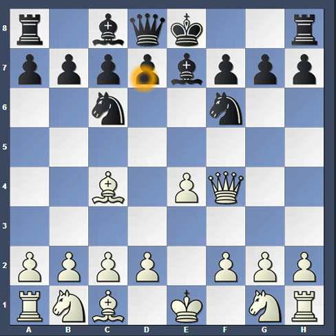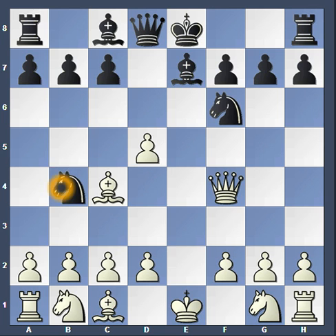Next, black would want to move the pawn up, forking both the bishop and the pawn. It's not a very strong fork because white can just recapture. But then black would want to move the knight to b4.